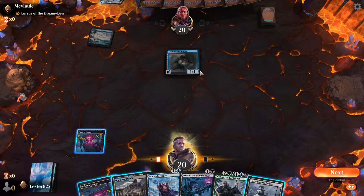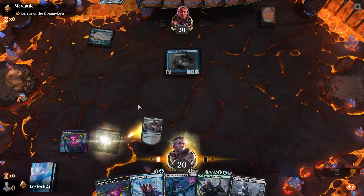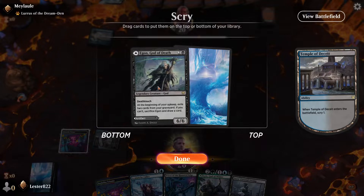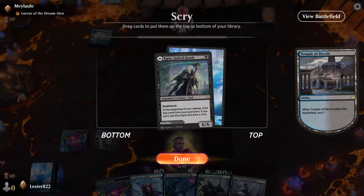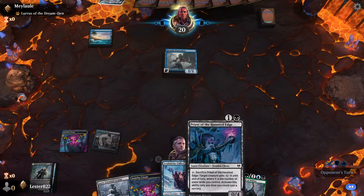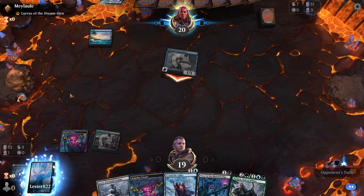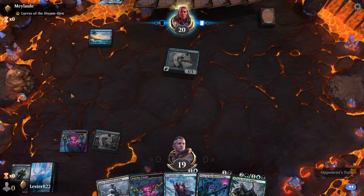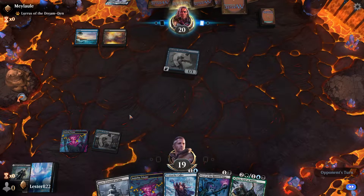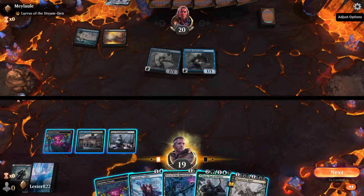I don't necessarily think I need Jorn due to our lack of Snow mana. I think Caldring will actually be more useful and then we can use Throne of Death. I'm so dumb - that was a real big mistake. I kind of forgot that did that. I had this big plan and everything. You know what? I'm just gonna concede. I don't want to play against Rogues.